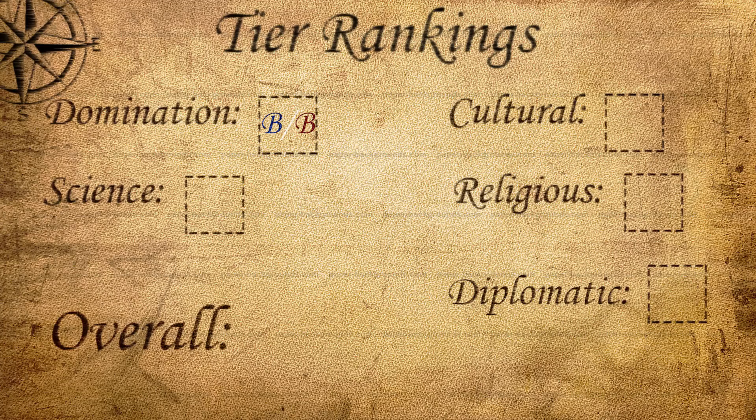Science is up next, and I think both leaders deserve Cs. England Eleanor is slightly better at science than France Eleanor because of Workshop of the World, which can get you extra yields on powered research buildings like research labs and factories for a little extra science and production in the late game. That said, I don't think that bonus is quite enough to move her up a tier in science. France just doesn't have any bonuses towards science, though nothing is discouraging them from it either, so they both get Cs.